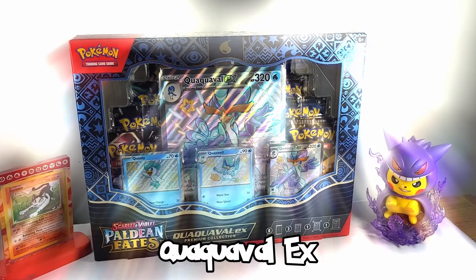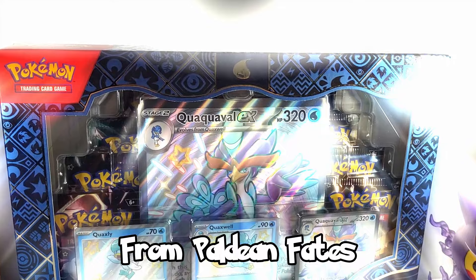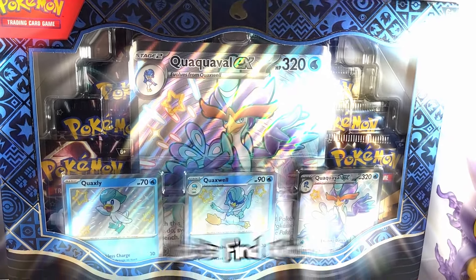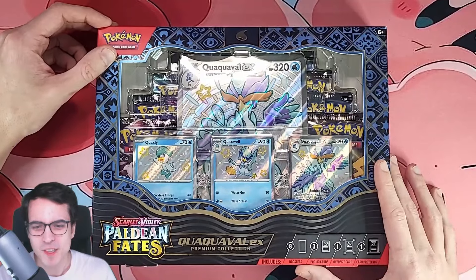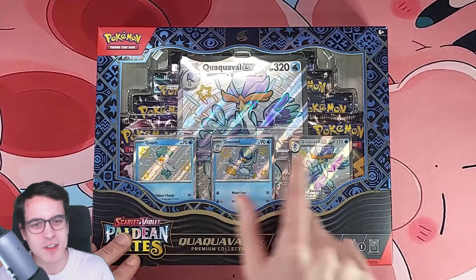Today we're opening the Quackoval EX Premium Collection Box from Paldi and Fates. How many shinies can we get? Let's find out. Here's the Quackoval EX Premium Collection Box. It looks awesome. I love these evolutions.